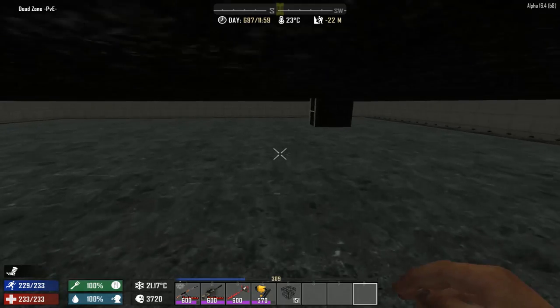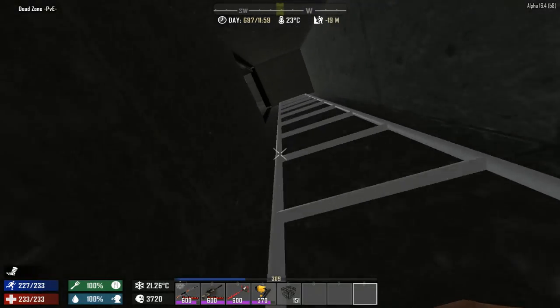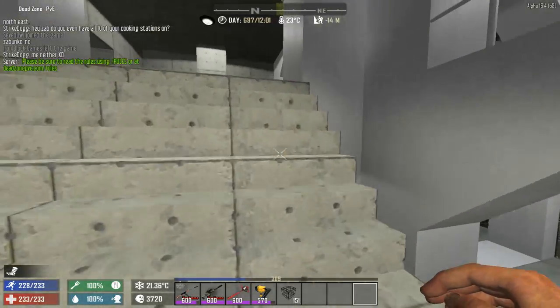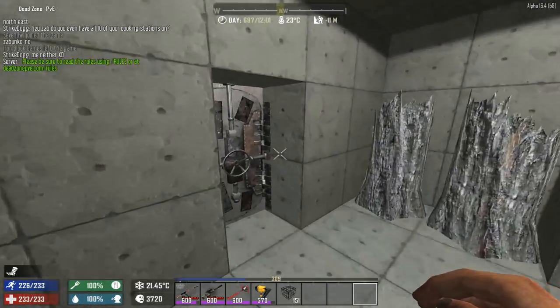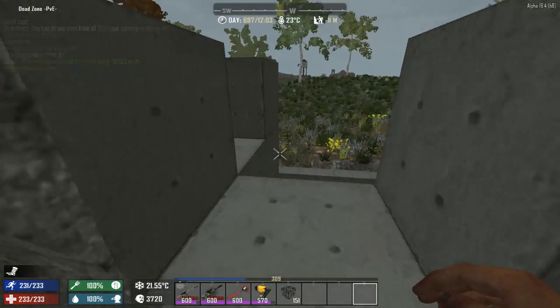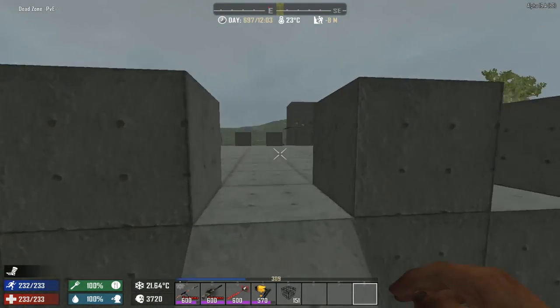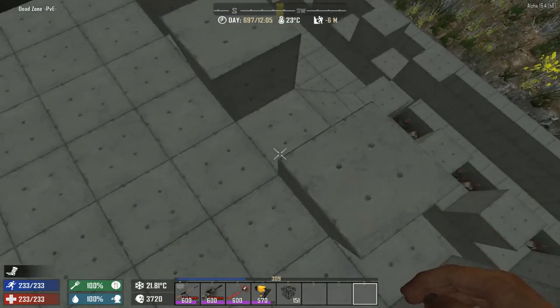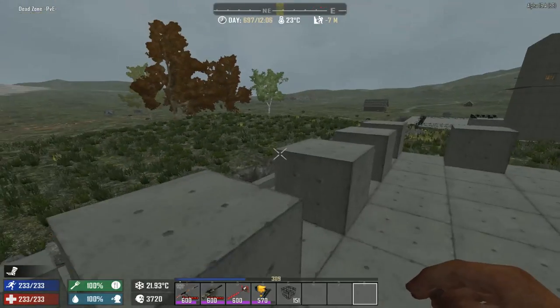Let's take a look at my base from the outside. Excuse me for the FPS drops — I don't know why but my game just doesn't like recording at all. It shows 60 FPS but sometimes just randomly drops, even with trees set to low.